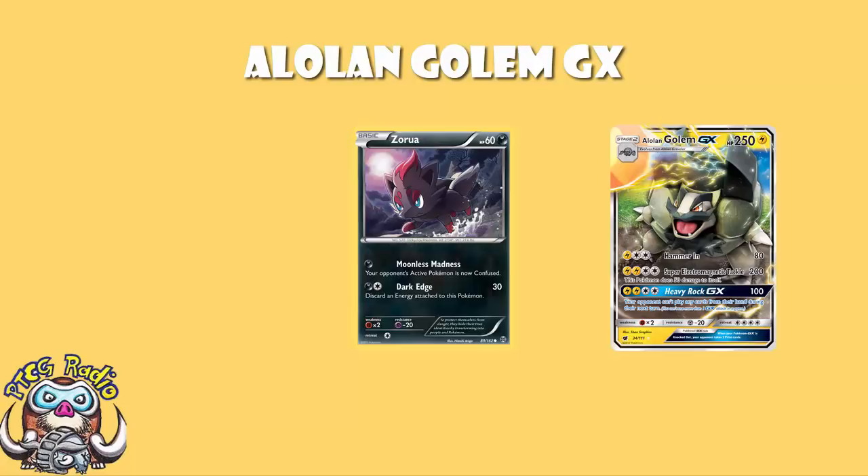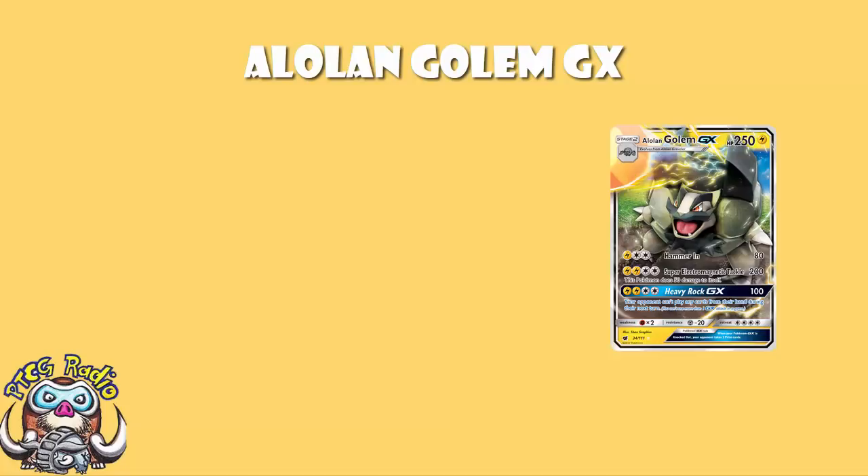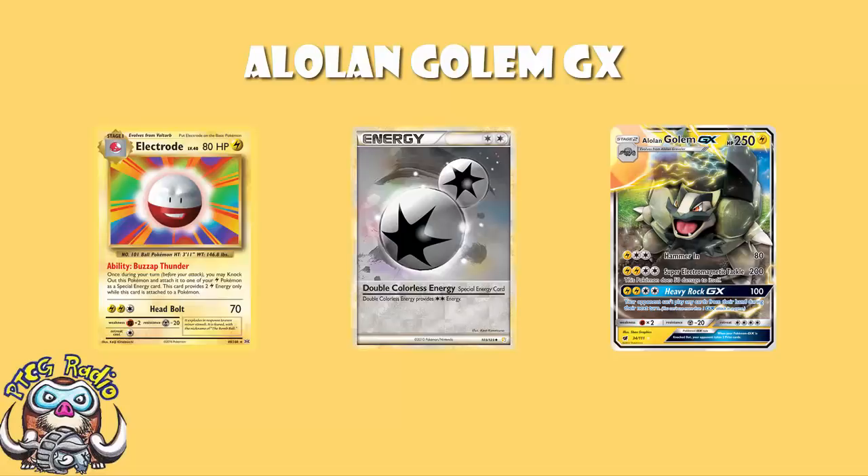The attack is expensive. There are two main cards used to pay the cost: Double Colorless Energy and Electrode. Electrode is the other really key part of this deck. The ability Bazaap Thunder — once during your turn, you may knock out this Pokémon, so your opponent gets a prize — and then you attach it to Alolan Golem as two Lightning Energy. That's what makes this viable and gives it the speed it needs to thrive. Alolan Golem with an Electrode and a Double Colorless Energy will get going in a single turn, and that's phenomenal.